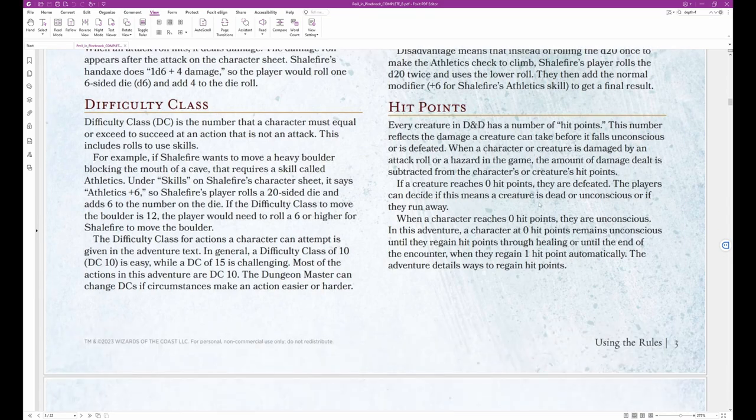Hit Points: Every creature in D&D has a number of hit points, reflecting the damage a creature can take before it falls unconscious or is defeated. When a character or creature is damaged by an attack or hazard, the amount of damage dealt is subtracted from their hit points. If a creature reaches 0 hit points, they are defeated — the player can decide if this means the creature is dead, unconscious, or runs away. When a character reaches 0 hit points, they are unconscious and remain so until they regain hit points through healing, or until the end of the encounter when they regain 1 hit point automatically.